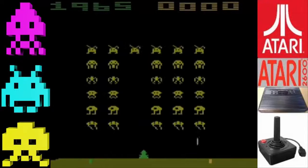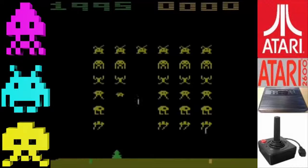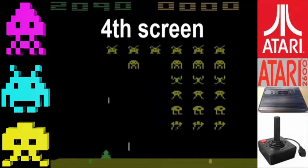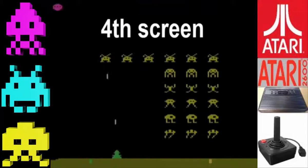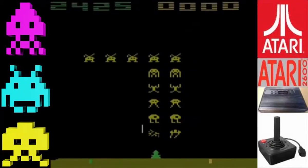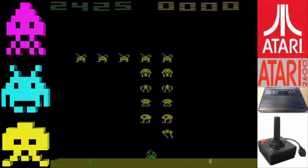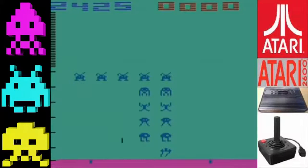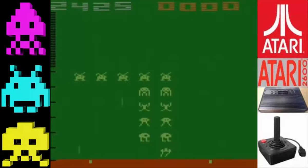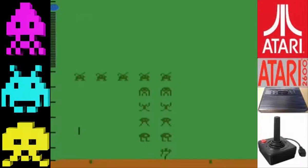What is this, like, the third or fourth screen now? Did I hit that UFO? Oh, that was cheap. Yeah, and if they land on the ground, it's over. That was cheap right there, man, that's not right. 2,425 points, it looks like. Let's try this one more time.